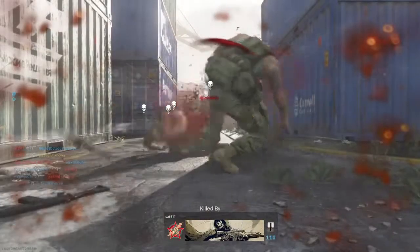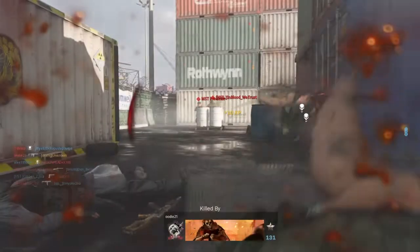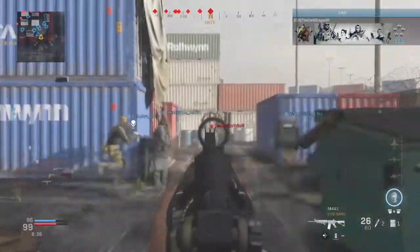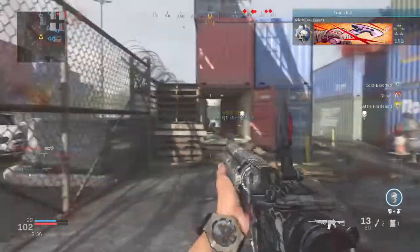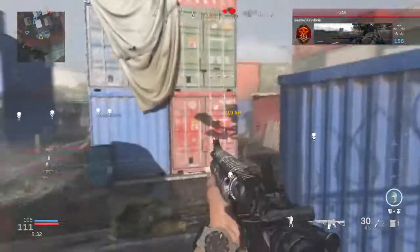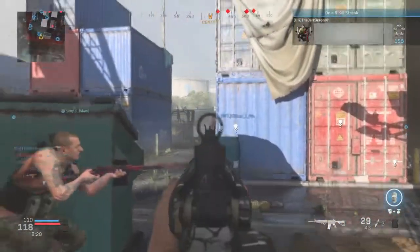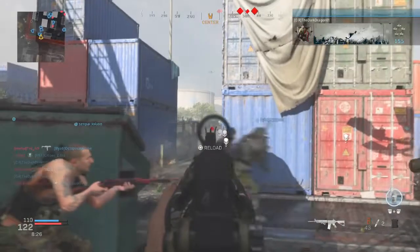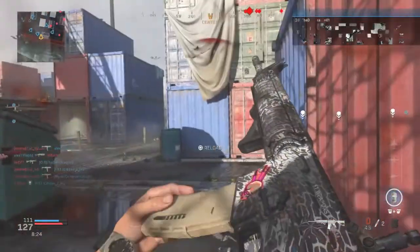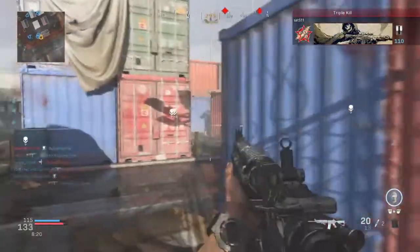Having these new weapons leads nicely into tip number two, which is chasing camos for these weapons and for normal weapons in the game. When you chase camos, it will give you massive XP bonuses when completing these camo challenges. A good example would be chasing gold camo and eventually chasing the Damascus camo, which gives you massive XP rewards as well as a great-looking camo to use on your weapons.